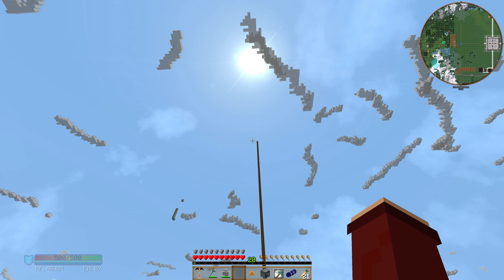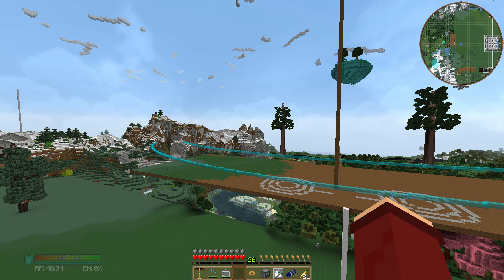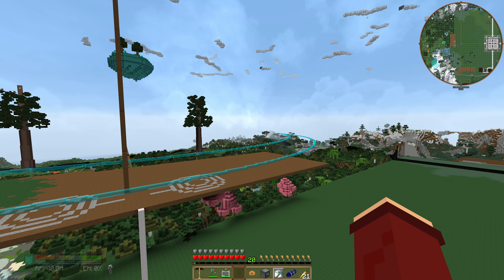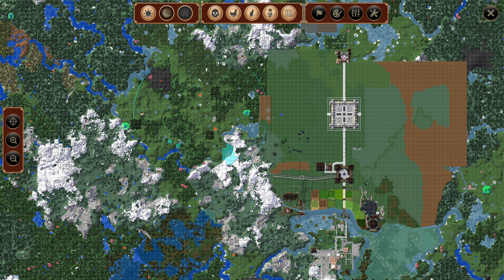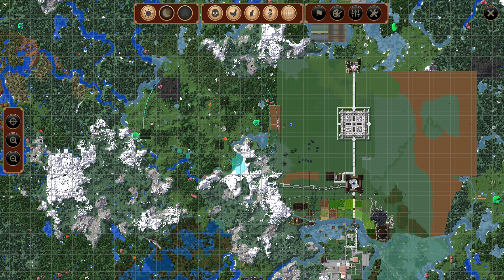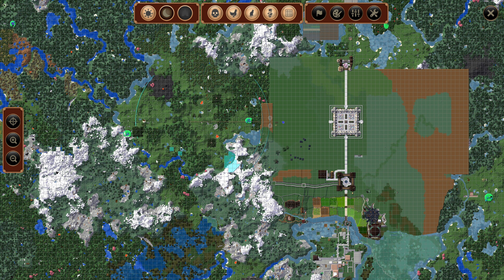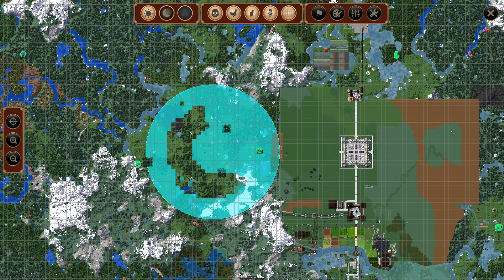I've tried a few times to do these mountains and never found a way to make it work, but I think I've discovered something that's going to make it significantly easier. Rather than trying to build one giant mountain all over the place, I'd like to have multiple mountains, all with different peaks and different sizes. The center of this mountain range is going to be very big — it's almost as big as our city.